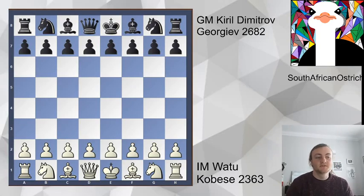Hello everyone. Today we're looking at a game from the 2012 Chess Olympiad, which was played in Istanbul. This is between the strong South African IM Mr. Watikubisi and Kirill Dimitrov-Georgiev, a guy that's nearly a super GM, so a very, very strong opponent.